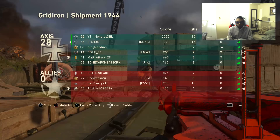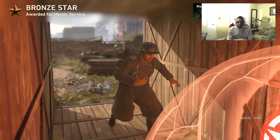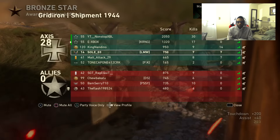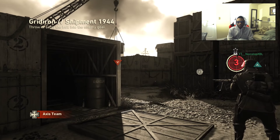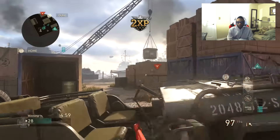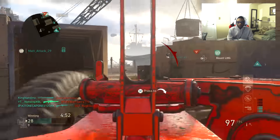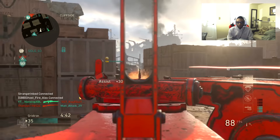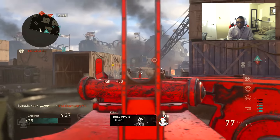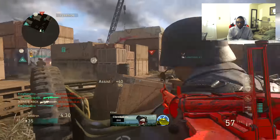Another tip is you guys want to run attachments that best suit your weapon. I see a lot of guys neglecting this. On submachine guns, don't run Steady Aim — SMGs already have good hipfire. You want to run attachments that enhance the weaker points of your gun. Run Advanced Rifling or Rapid Fire on SMGs. If you guys are rushing around, Rapid Fire is going to be a huge benefit to your playstyle. If you get into a longer gunfight, Advanced Rifling is a huge addition because if the enemy doesn't have it, odds are you're going to win that gunfight. Run attachments that strengthen the weak points of the weapon you're running.